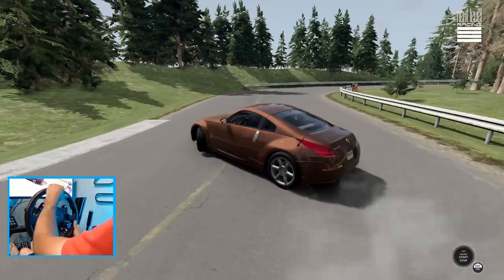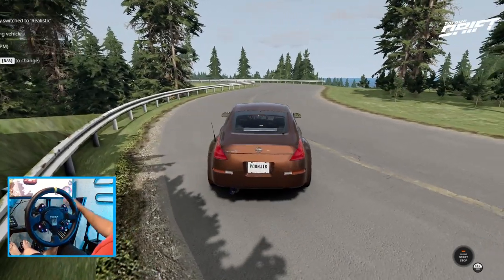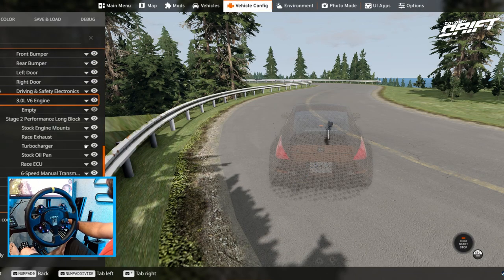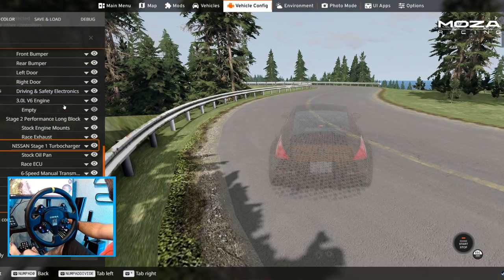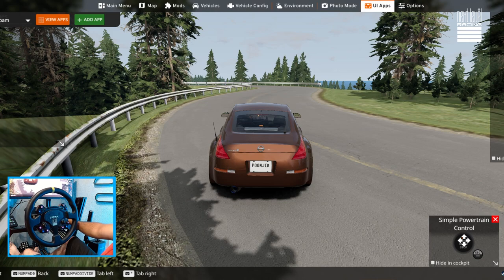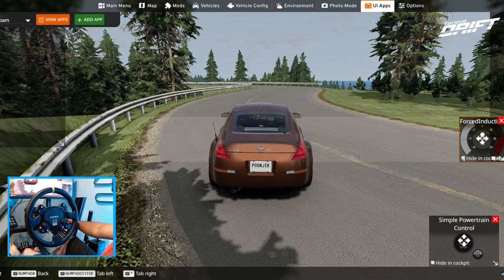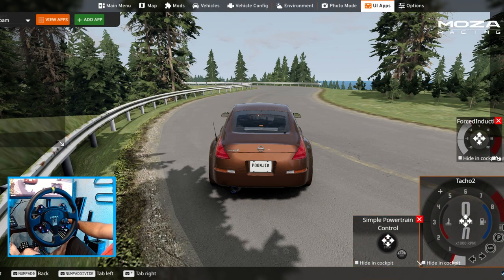Oh we're trying. All right, I think we need to add a little bit more power to this thing. So if we add — since we got a stage two performance block — if we go turbocharger, Nissan stage one. Oh there's way more boost. If you don't know what I'm talking about, we're gonna pull this over here so you guys can actually see the boost. I'm gonna move my stat button over here because I realized you guys could not see any of that.